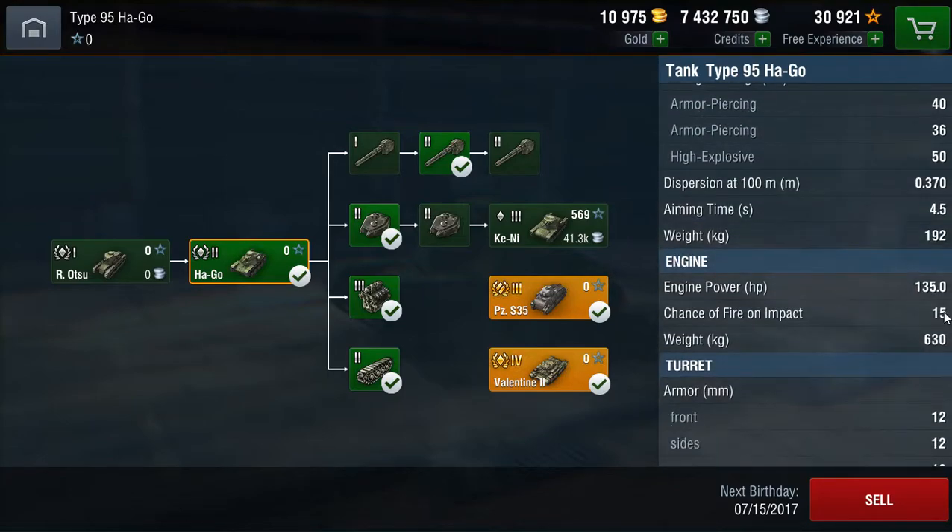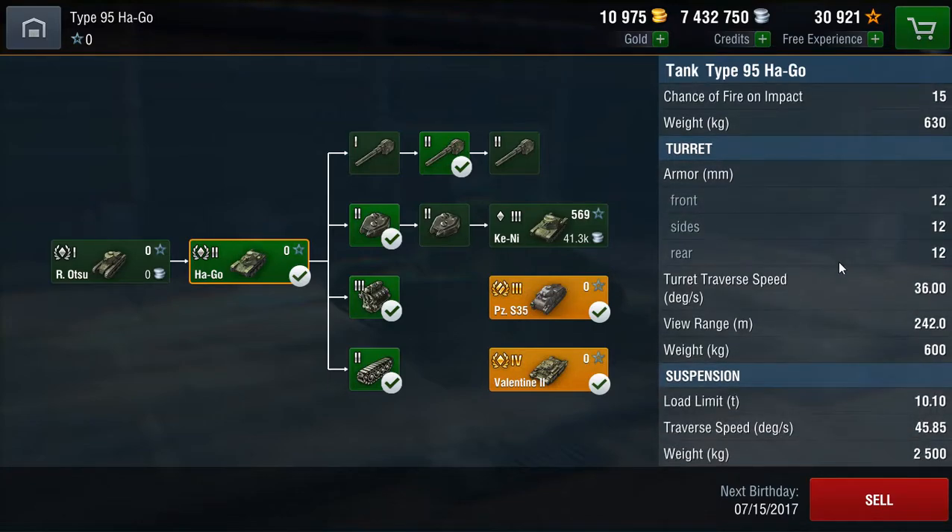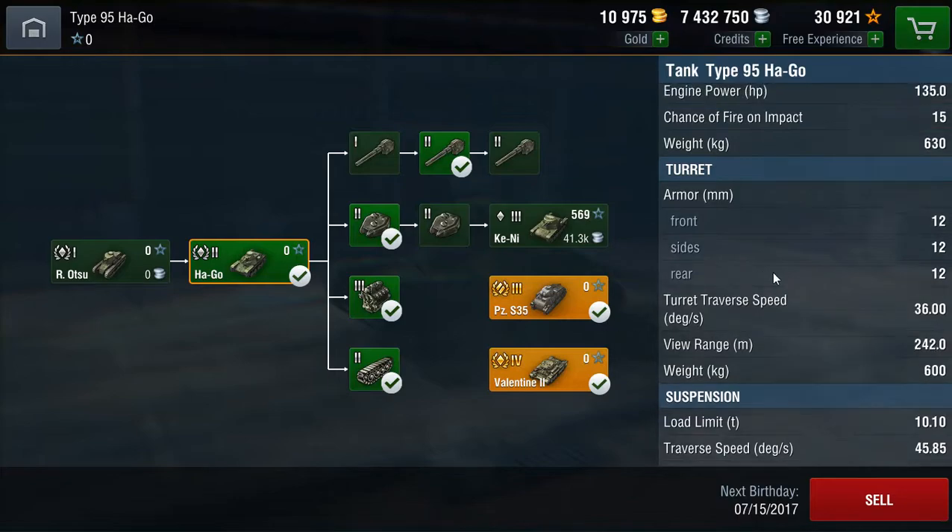As for the engine, there's a 15% chance of fire on impact, and 135 horsepower. The load limit is 10 tonnes, so you've still got plenty of room before you reach the load limit, meaning you can mount whatever equipment you want. As for view range, it's 242 metres, which is decent enough.